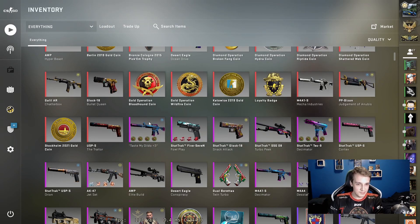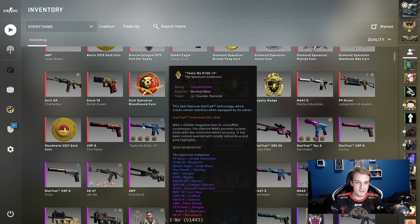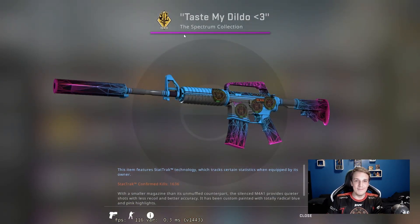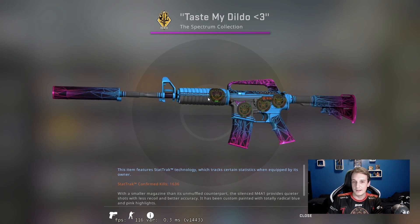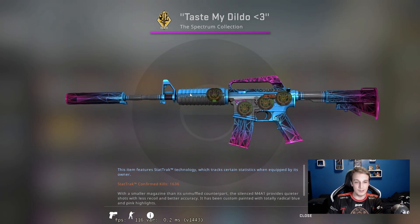Next on the list is the M4A1-S Decimator with the name 'Taste My Dildo' — which I promise is not really my taste. I would not have put that name on it, but I bought this off the Steam market with the idea of making a craft with Ensa Holos. This was back in late 2018, early 2019, when Ensa was having a really great streak with Aleksib and Sergei and that early 2019 theme.